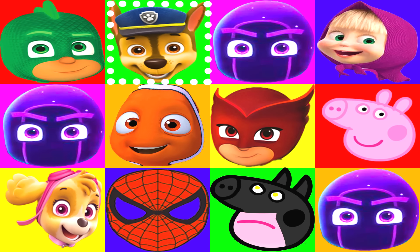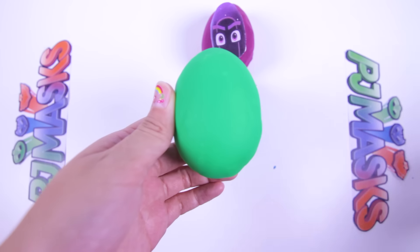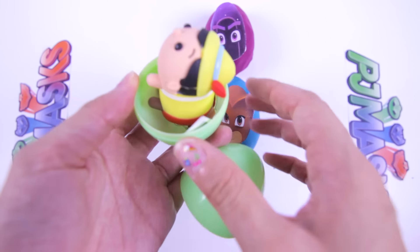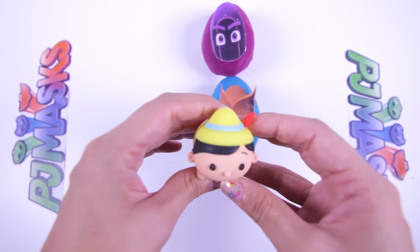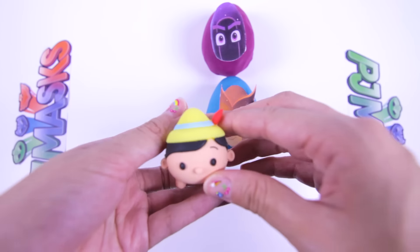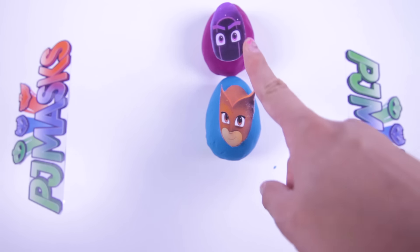We only have a few eggs left — let's see who we land on next. And...stop! Nice! It's Masha! Masha is a happy girl who lives and plays with the bear. She is adorable, but sometimes she is very naughty! Let's take off the green Play-Doh and check out the surprise — I hope Masha left something cool! Oh nice! It's a Pinocchio Tsum Tsum keychain! His nose is small here, but do you know what happens to his nose when he tells a lie? Does it get bigger or smaller? Let me know in the comments! We only have two more eggs left! If we land on Owlette, we win the game, but if it lands on the Ninjalino, we lose the game!